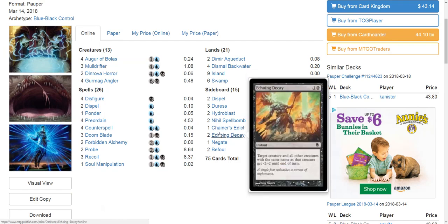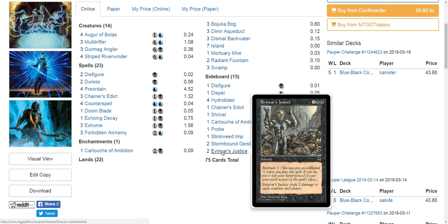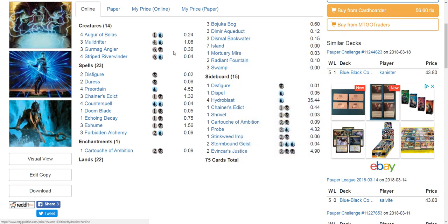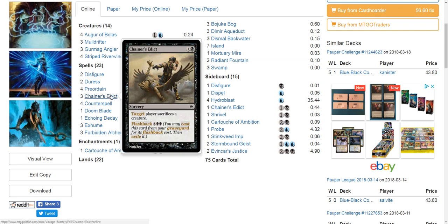There's Echoing Decay, Evoncar's Justice — a two-damage-to-all-creatures sweeper — in addition to Crypt Rats. There's also Shrivel, Nausea, and Pestilence. There's just a lot of access in black to blow up the board. In addition, we have a lot of access to things like Chainer's Edict, Diabolic Edict, and various sacrifice effects. There's also Sighted Blood.